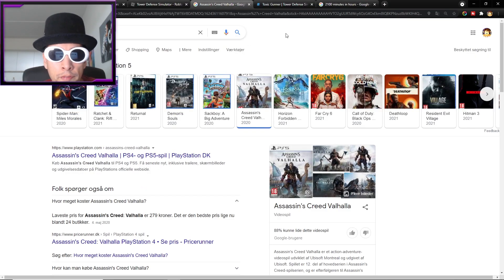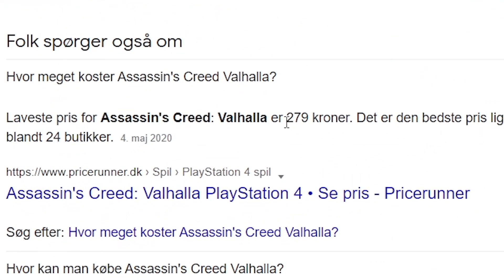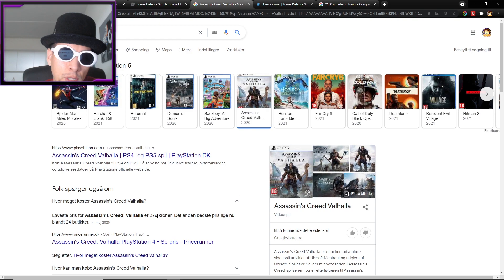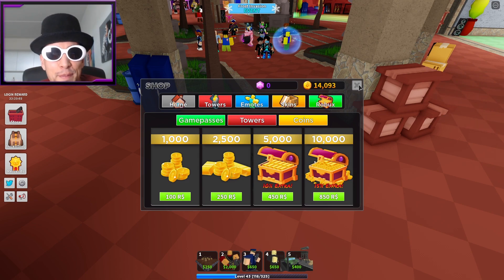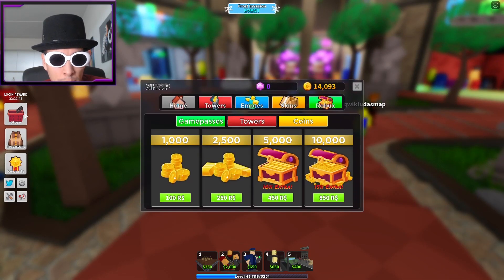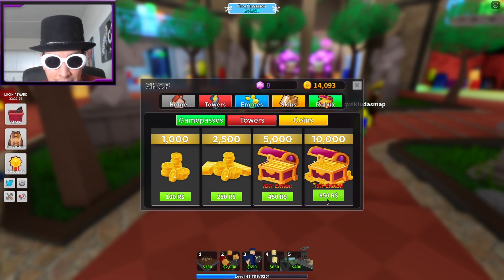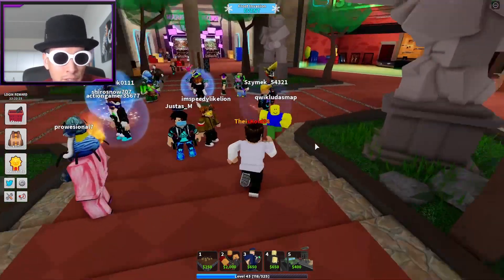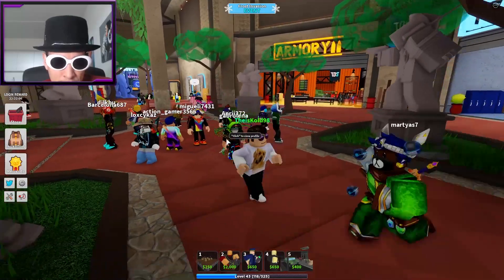Don't justify it by saying it's worth 50,000 coins. Look at this: Assassin's Creed on PS5, a new game from 2020, costs 279 Danish crowns — about $45 US. That's a whole PS5 game for $45, and inside this free-to-play Roblox game it costs more than that just to get a golden skin. It's not justifiable. Make it cheaper — you'd get more players addicted to the game. Also, 10,000 coins costs 850 Robux, which is about $10. You can almost buy a PS4 game for that.